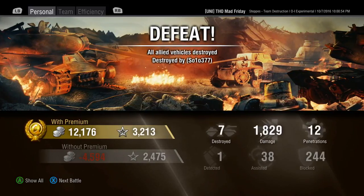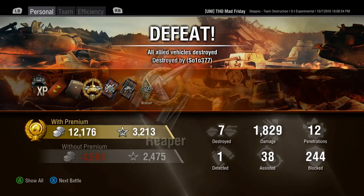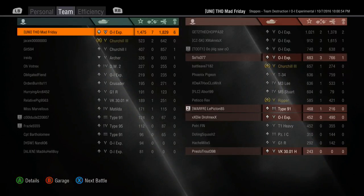Real results then - decent amount of XP, hardly any credits because I fired premium AP, but I really don't care because I want to get through this tank as quickly as possible and get rid of it. Just over 1800 damage. You can see why I lost - like I said, whoever's got the best O-Is, or just the O-Is that know how to not die in the first three minutes of the game - that's what it's all about. Teamwork at the end of the day. Give it a like if you did and I'll catch you on the next one!